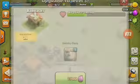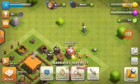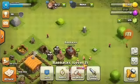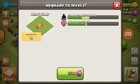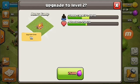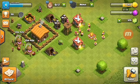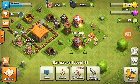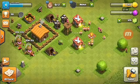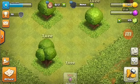Upgrading the army camp unlocks giants. Upgrading the army camp increases troop capacity — so you can go from 10 barbarians and 10 archers to 15 archers and 15 barbarians. A giant can be really useful. My strategy: let's say I'm doing a battle — I put the giant here, then all the archers and barbarians behind.